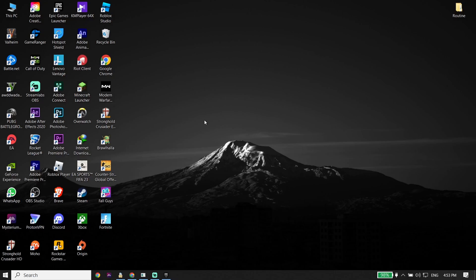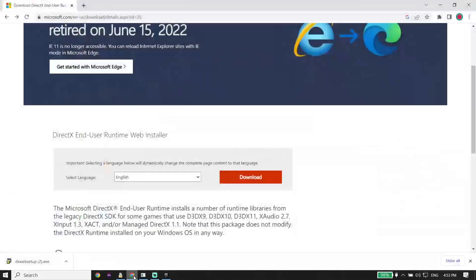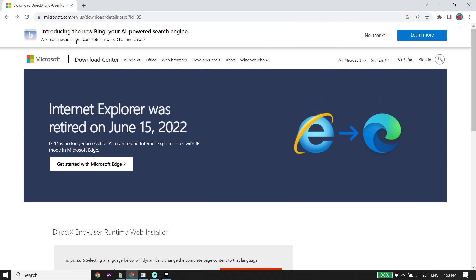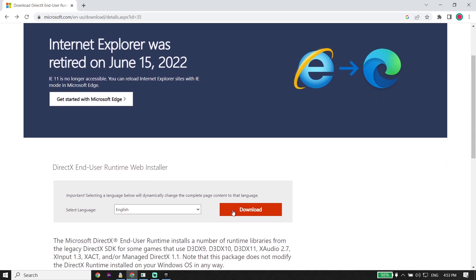If that didn't work, for the next solution open your web browser, like Google Chrome or Microsoft Edge, and go to the Microsoft website. I've put the link in the description below, so check the description and then click 'Download.'